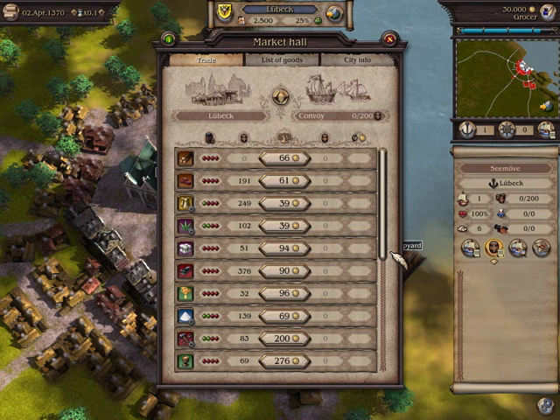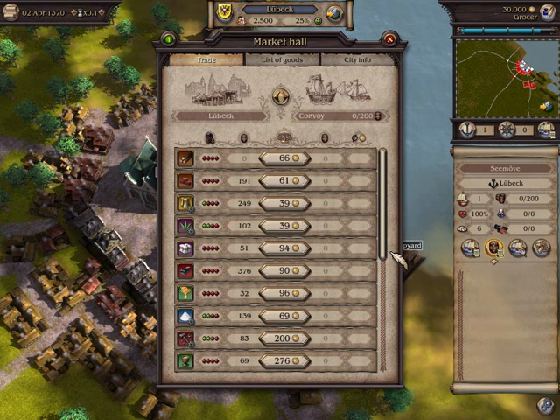The stock bar shows us how well the city's needs are met. At the beginning, the one thing you should remember is this: buy only when the stock shows two bars. Inasmuch as salt is produced in Lubeck, which you can see from the tiny sprocket, both supply and price are good.